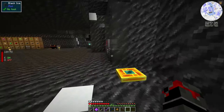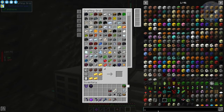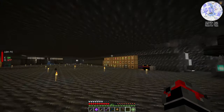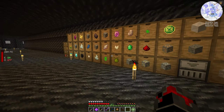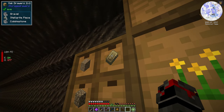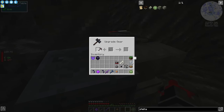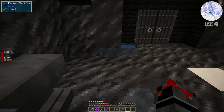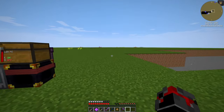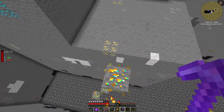Let's get our pick and our netherite ingot and make a netherite pickaxe because that's what we need for Allthemodium. We're also going to throw Indestructible on it. Let me grab the stuff we need for the Stellarite. Oh yeah, right here — we have six Stellarite pieces. The Stellarite is what we need to make the Indestructible enchantment. Let's go do Indestructible on the netherite pickaxe. Now let's go grab all the Allthemodium — this is going to be a good time!